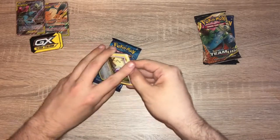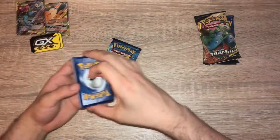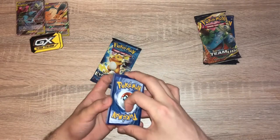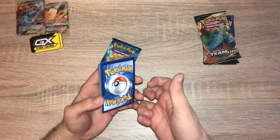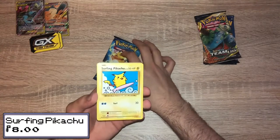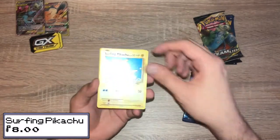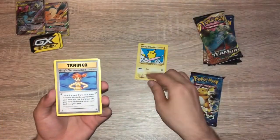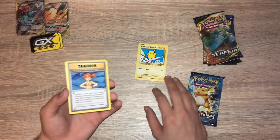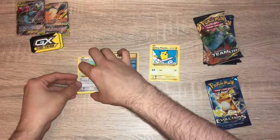We have a code card. We've already ruled this pack has at least a holo in it. Evolutions is a set that I'm working through — I got some really good pulls from this so far. I haven't got the Charizard, but I have a couple of the secret rares. Hopefully we can get something that I need. Surfing Pikachu — this is a secret card! That's amazing. I haven't actually had any. There's the Surfing Pikachu. I'm going to sleeve the Pikachu first.